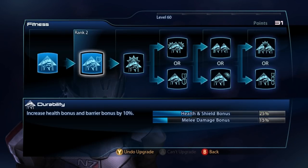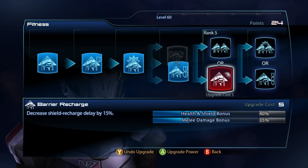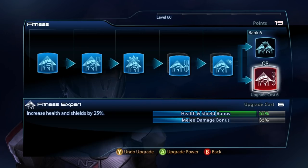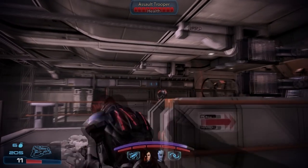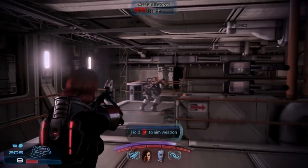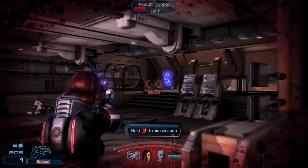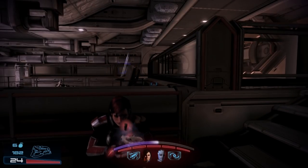The Adept gets a new passive skill tree called Fitness, focusing on health, shield, and melee damage. However, considering an Adept can do most of their damage from range, arcing powers around corners and over cover without exposing themselves, you might find you don't need the survivability boost. Melee damage boosts are also less useful for the Adept as their heavy melee attack is primarily a knockback and inflicts less damage than other classes, so it may be best to focus on core powers before putting points into this tree.